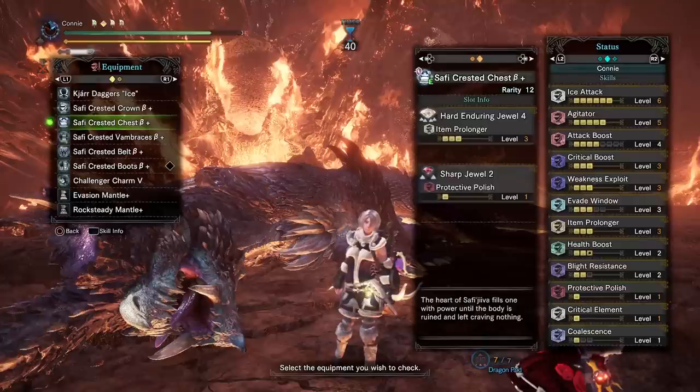Very typical, just trying to get to 100% affinity or as close as possible without having to tenderize, because I hate tenderizing on a lot of weapons — even though dual blades is not that bad, as I've talked about earlier. Aside from that, we've got Coalescence, very typical for dual blades. It's quite nice to have because it's so easy to sheathe your weapon, and the boost that you get is pretty substantial especially given how few raw skills I have on the set.